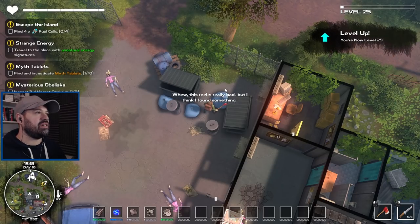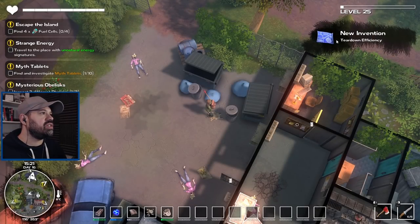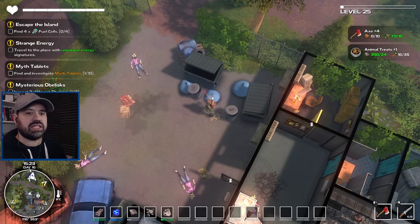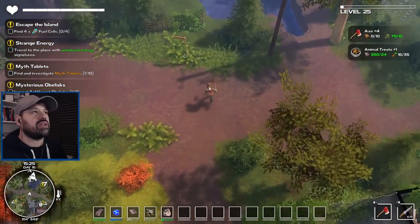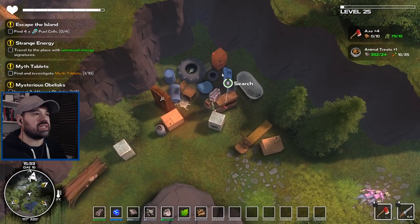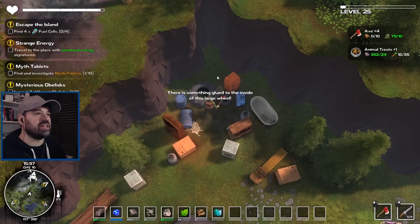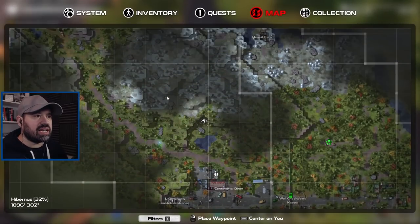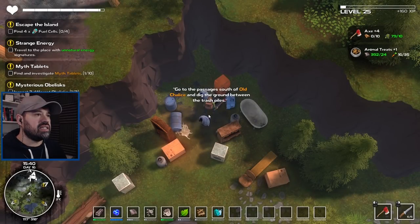This reeks really bad but I found something — looks like a pile of trash next to a pond up north. New invention: Tear Down Efficiency — getting all these new things. There's also a monster face I have to check out. Pond north — there are loads of items to search through. There's something glued to the inside of the large wheel. It says: go to the passage south of Old Chalice — that's where we were with the timber and wood place. Dig the ground between the trash piles.